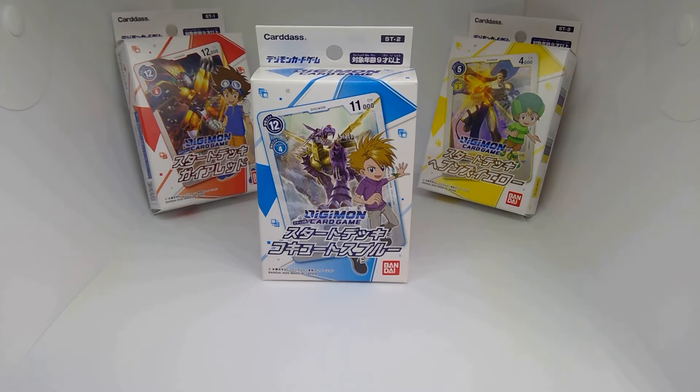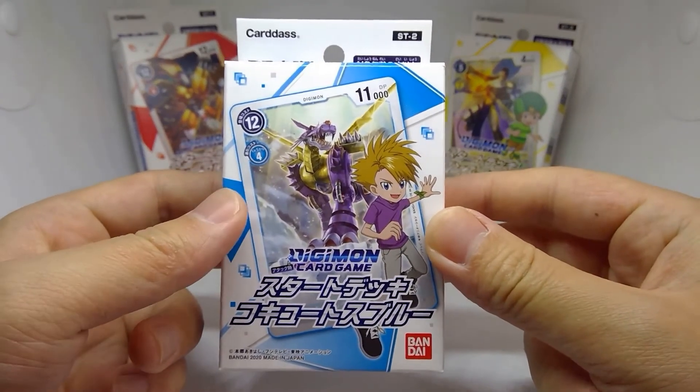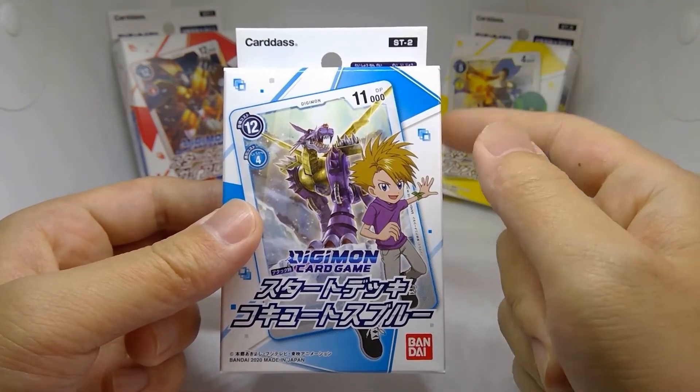Today we'll be taking a look at the Starter Deck 2, Kokutus Blue, for the brand new Digimon card game. Starting off, here we have the packaging — here's the front with the set code written at the top: ST2.